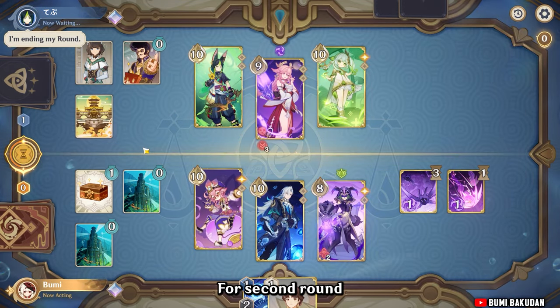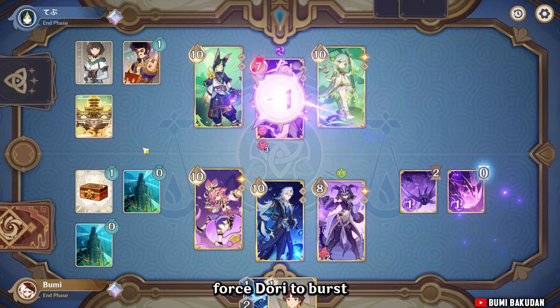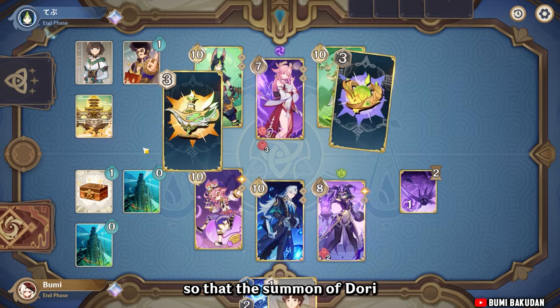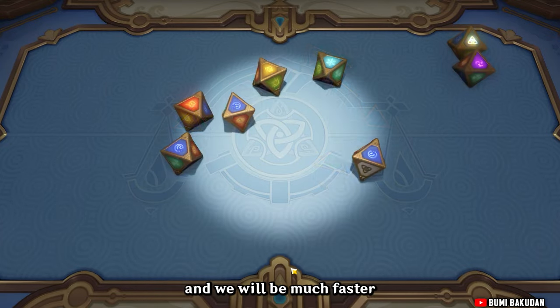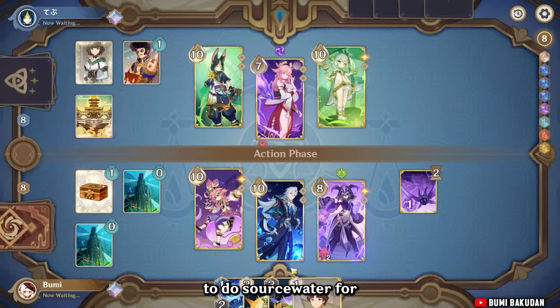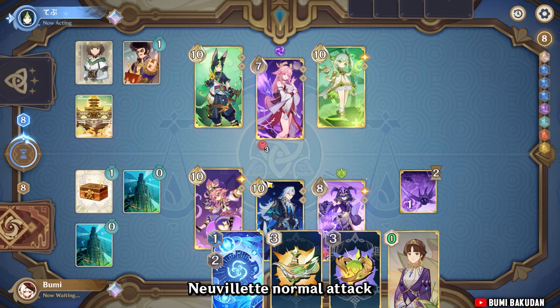For the second round I think we can force Dory to burst and then switch to Nervolet so that Dory's summon will give energy to Nervolet. That way we'll be much faster to trigger source water for Nervolet's normal attack.